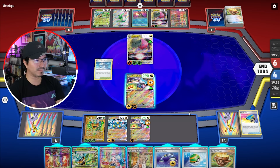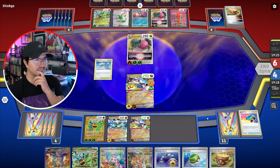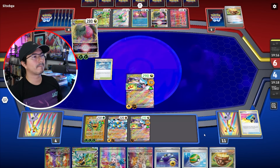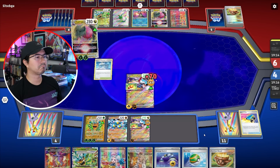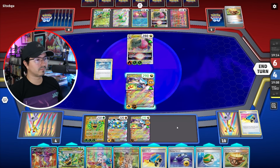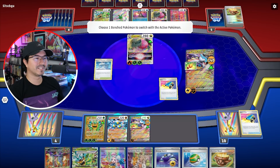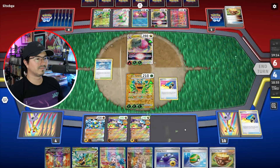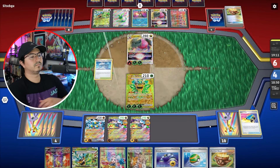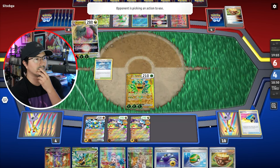If you skip towards the end of this match I don't blame you, but I'm just going to have to do this — unless he surprises me with a Miss Fortune Sisters or any other mill card. Again, I have no problem. Let's do this for five more turns unless he has an Iona. Switch it to the Ogre Pawn — I think I should.